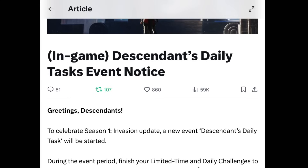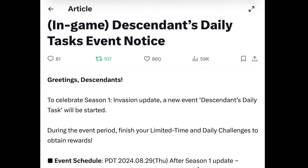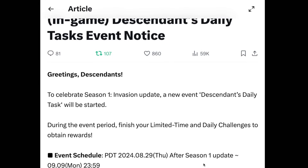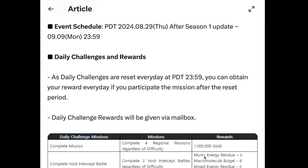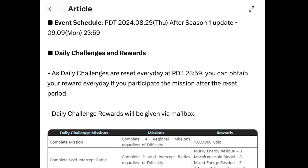Directly from the devs: 'Greetings, Descendants. To celebrate the Season 1 Invasion update, a new event, Descendants Daily Task, will be started. During the event period, finish your limited time and daily challenges to obtain rewards.' So this starts on 8-29, Day 1 of Season 1, right when this update goes live. Daily challenges reset every day at midnight Pacific Standard Time, so you can obtain your reward every day if you participate in the mission after the reset period.